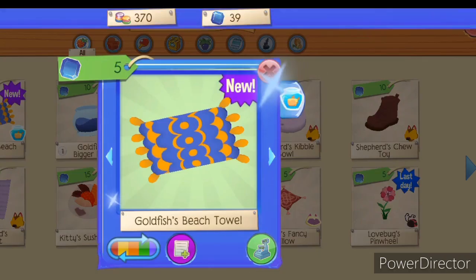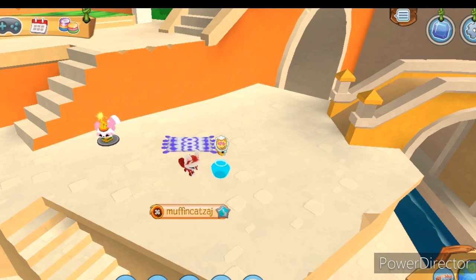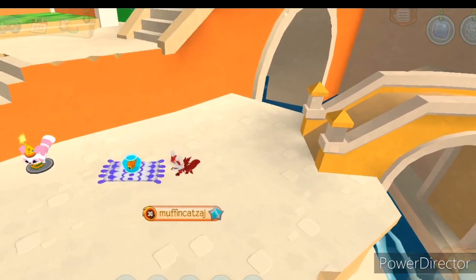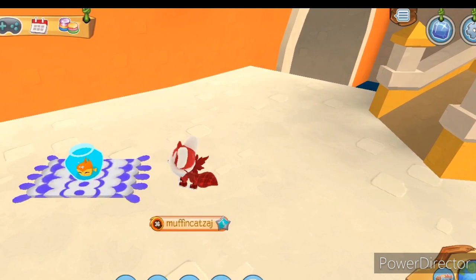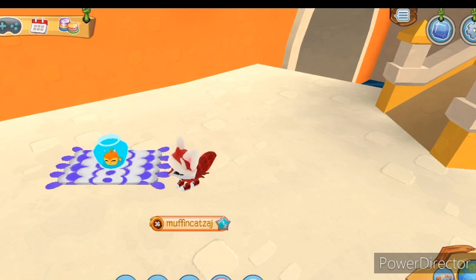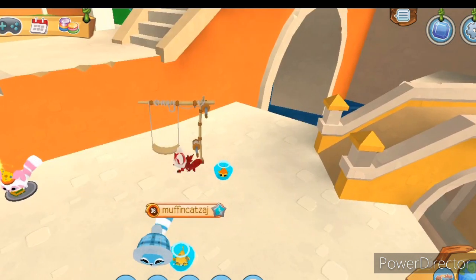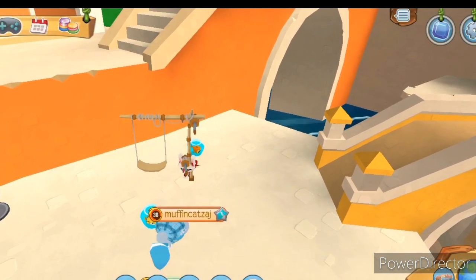Last but not least - the fish beach towel! Sure, fish can chillax on the towel. Wait - wow, fish really do chillax on a towel! He's just proven something I didn't know could be possible. By the way, you'll have to find out how the fish swings, because Squishy's refusing to swing, so we'll just move on.